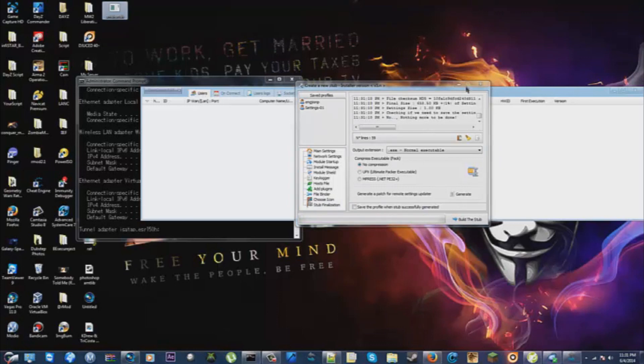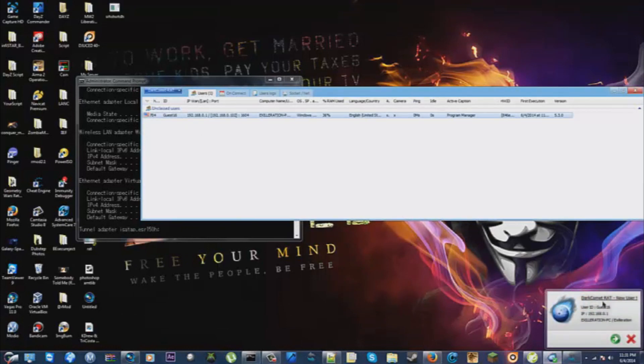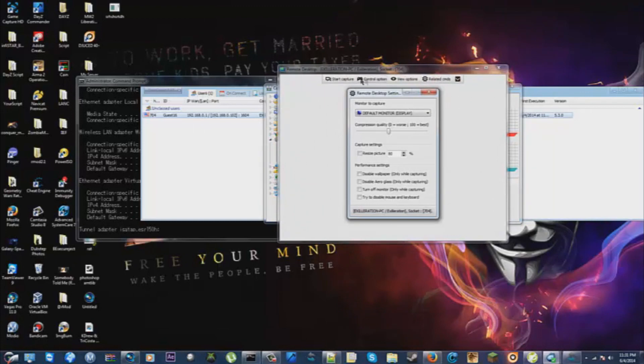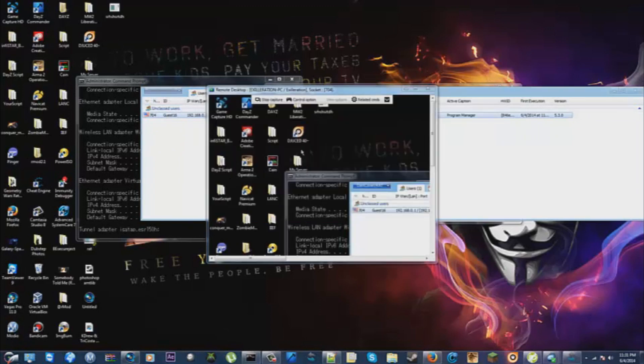There's your little RAT file. Open it and it should detect — there you go. You can basically do whatever you want: spy functions, sound capture, remote desktop — like remote desktop start capture — and I'll be able to see my own desktop. It will lag really bad if you try to control your own desktop, so don't. It's not a good idea.